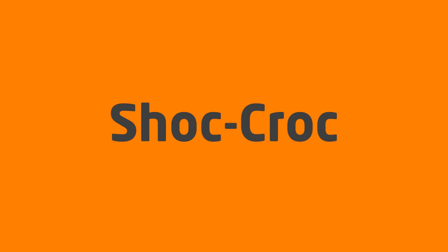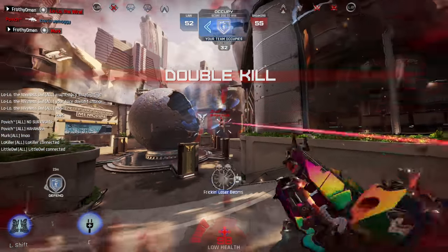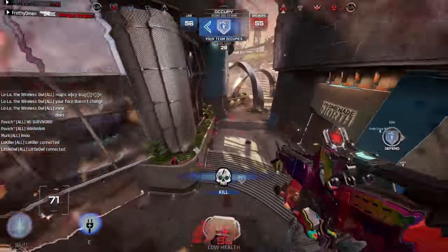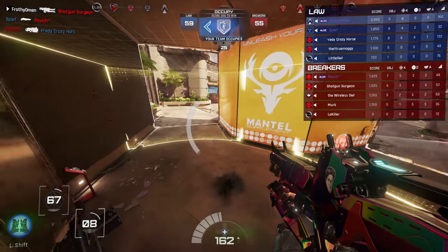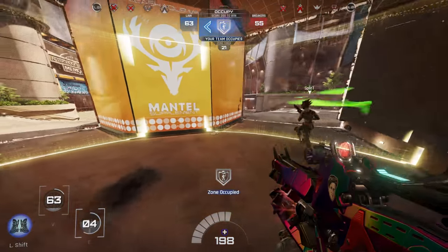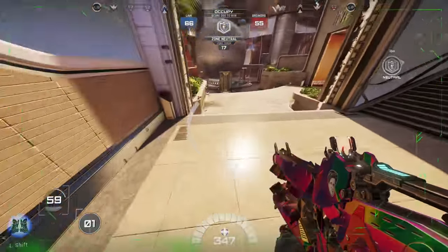Let's start with your weapon. The shock croc, analogous to the quintessential lightning gun of arena shooters past, is easy to use but obscenely difficult to master. Dealing 18 damage per tick at close range and 6 damage per tick at long range, you've got quite the delta in possible damage values. When factoring in headshots, you're looking at a 50% damage increase — 27 damage per tick at close range and 9 damage per tick at long range.